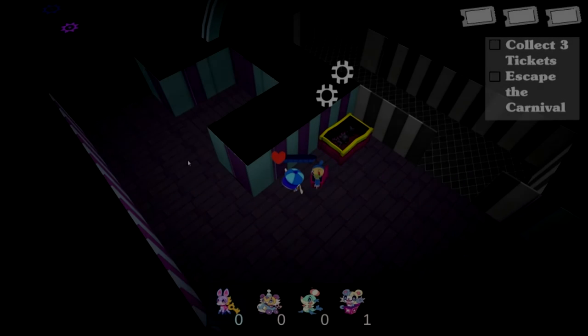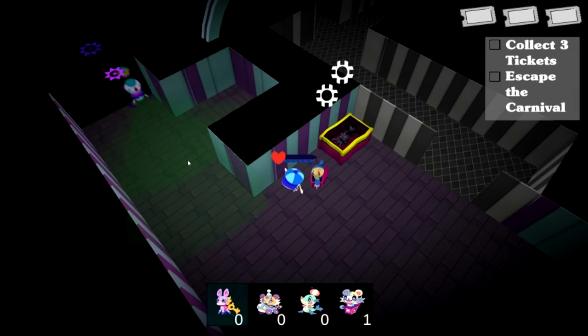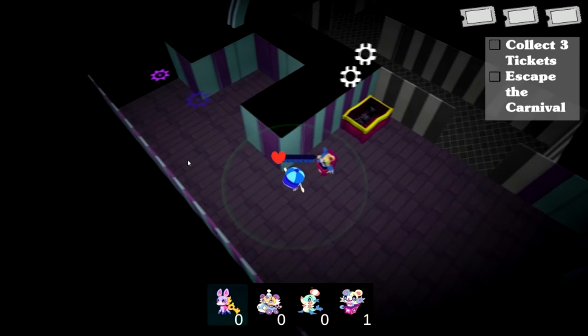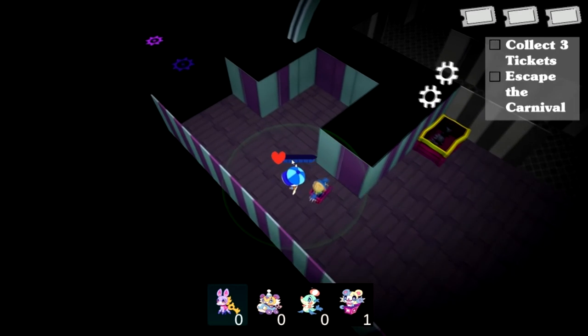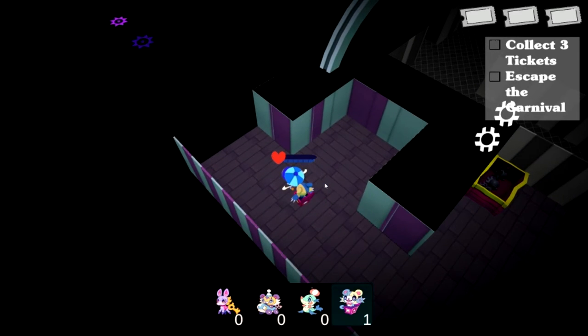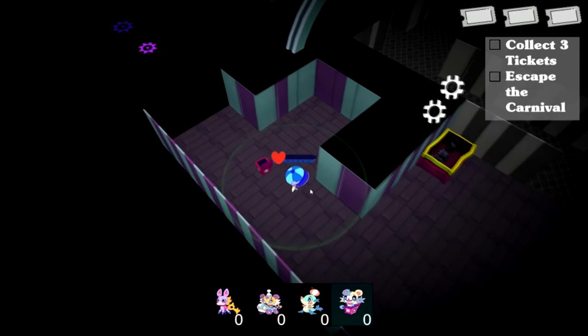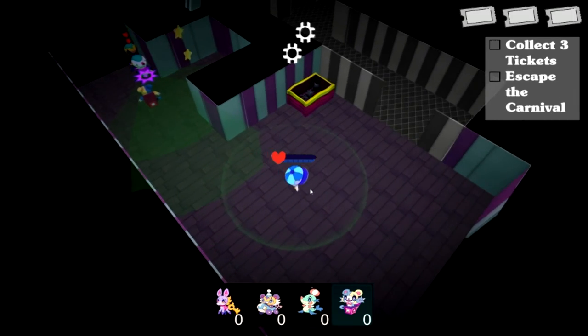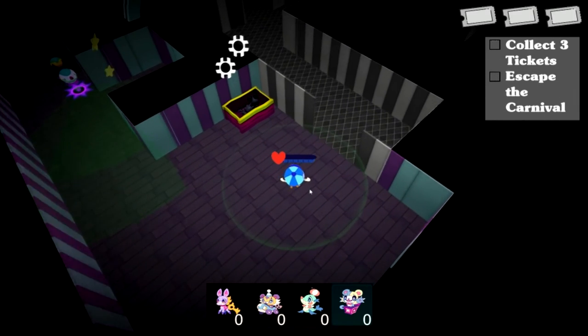Here's our game's final toy type, the Jack in the Box toy. You can set one of these toys down as a trap that will stun monsters. These Jack in the Box toys give players some really fun proactive gameplay.